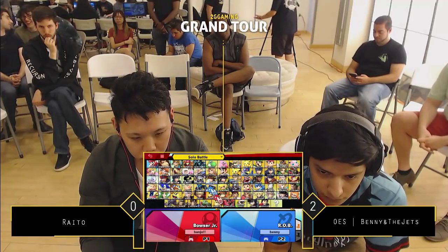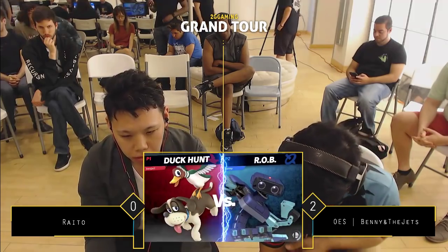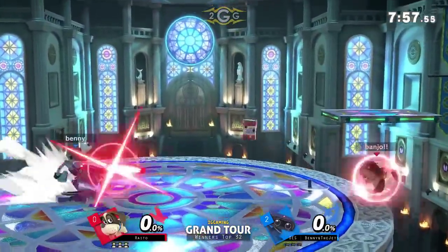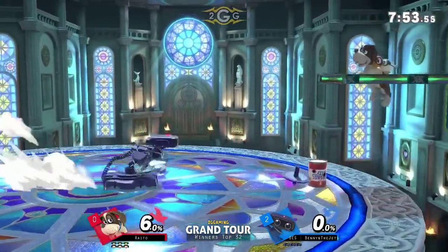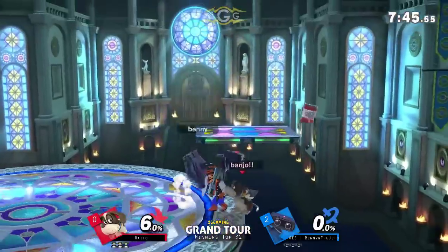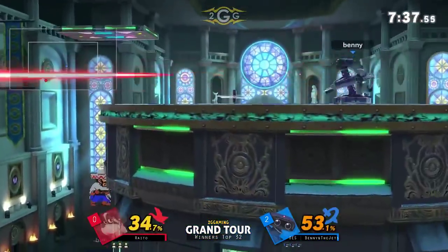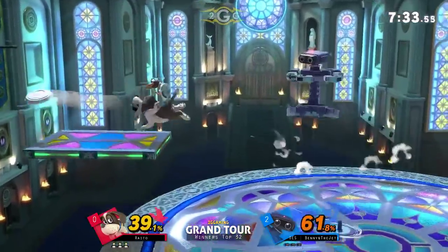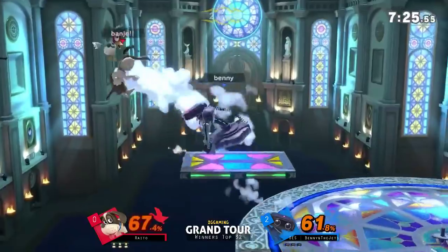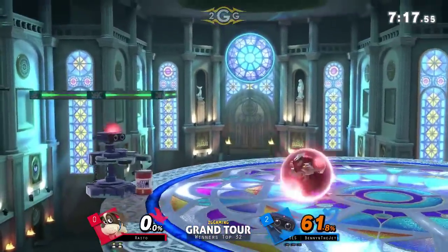Benny taking it 2-0 right now, looking to take it 3-0 — can Rido make the comeback? We've got another situation where a Southeast player is up 2-0 on a Japanese player. That doesn't mean the Japanese player is close to being out of it — we saw earlier with I think it was Sue... this is Osiris coming back with that reverse 3-0. The adaptation was crazy. I like the stage choice for Rido though — nice and big, he can dance around and get his setups going, probably live a little bit longer too. But as soon as he's on that platform it's so hard for him to get off, and Benny's just been pushing his advantage when he's above him. Benny takes that stock with a nice combo on the side leaning into the Side B.